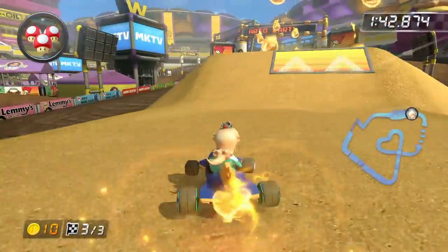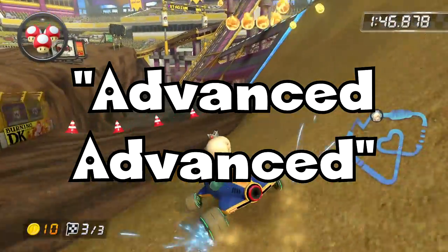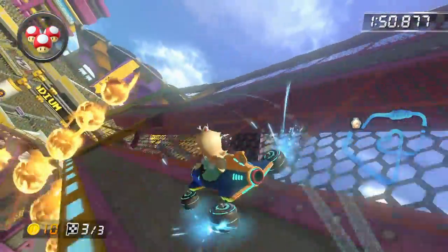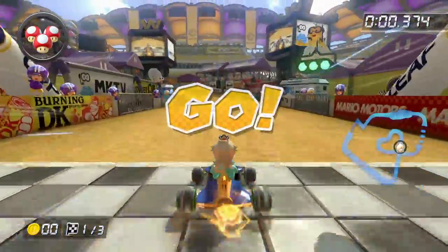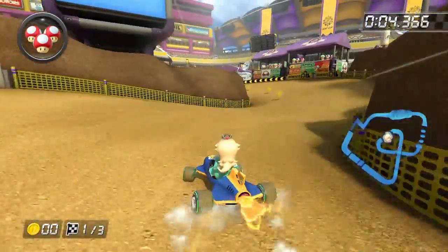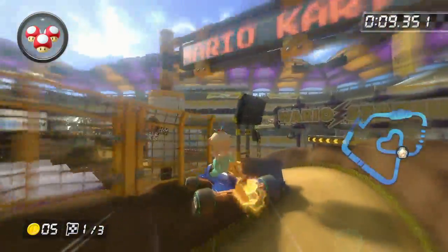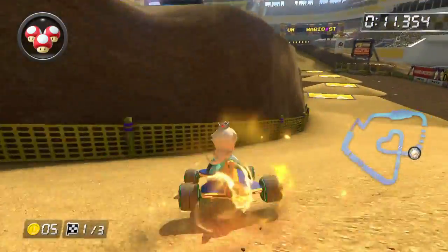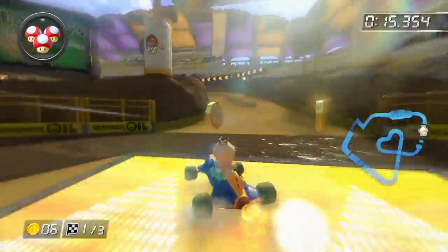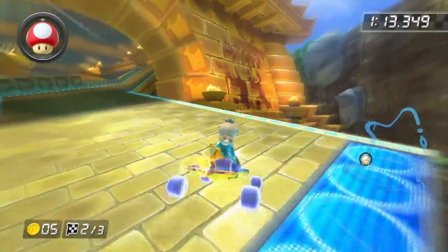This next technique I probably should have included in the previous video, because there isn't anything super advanced about it. But it's still just as important as the rest of the techniques here. If you slide before going over a ramp, you'll not only maintain the mini turbo charge from before the ramp, but you'll also gain extra mini turbo charge from the airtime. Look at this — I have a super mini turbo ready to go in no time. It might not be practical everywhere, but it's still pretty fun to try out in stupid places.